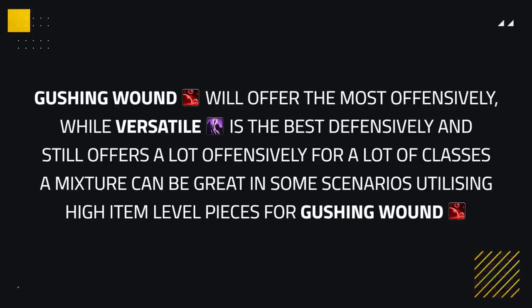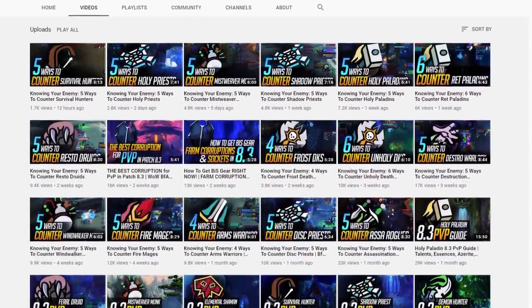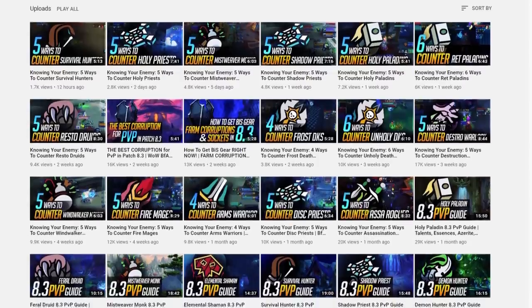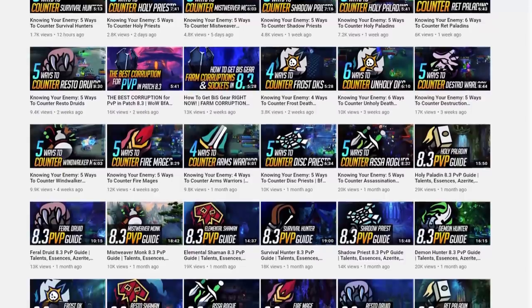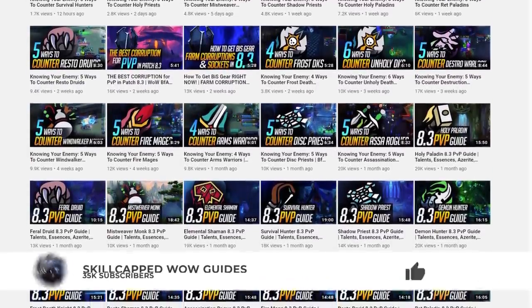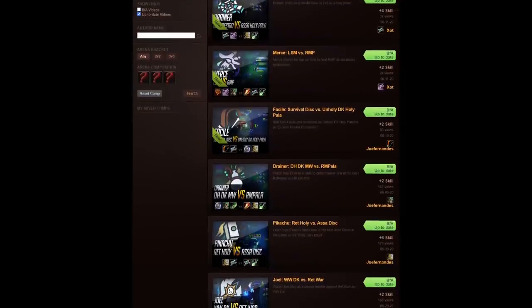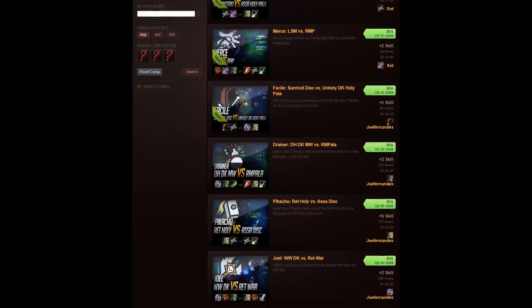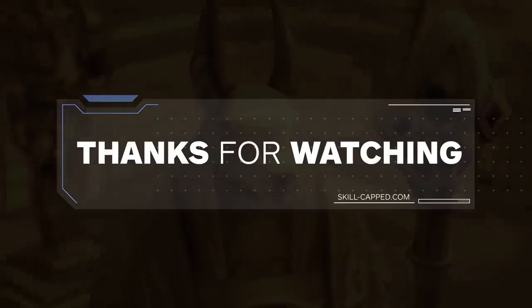When it comes down to it: if you want to deal max damage, equip gushing; if you want middle ground, wear a mixture; and if you want full defense, wear versatile. We here at Skill Capped put a ton of work into keeping you updated on how to play and play around every class in World of Warcraft Arena. The best way to show your support is to like, subscribe, and share the video. Remember, the content you find here on YouTube is just a taste of the hyper improvement platform on our website — if you're serious about pushing arena rating and want to improve, be sure to check it out.